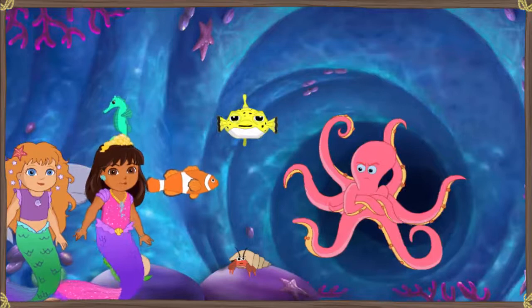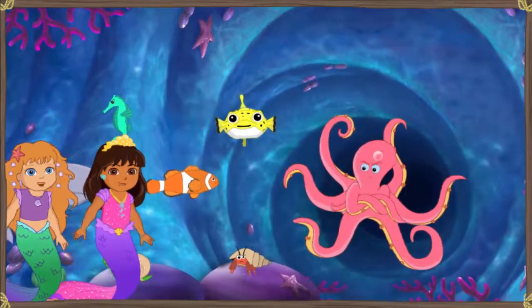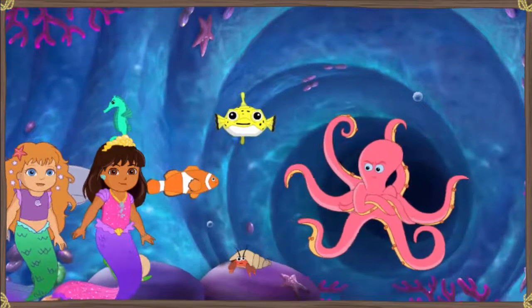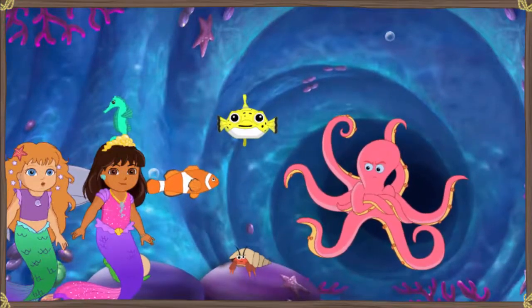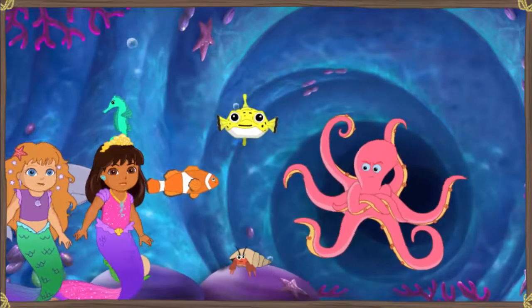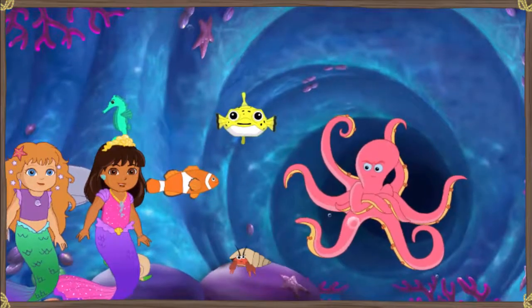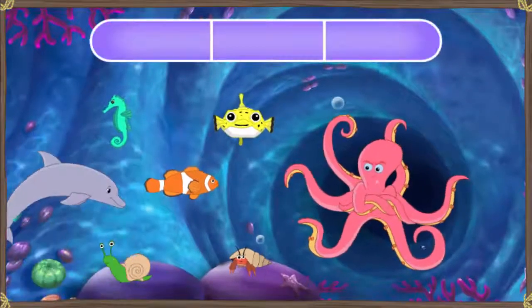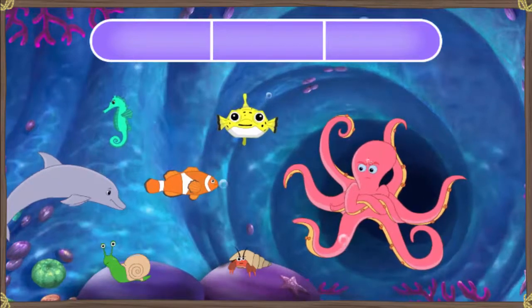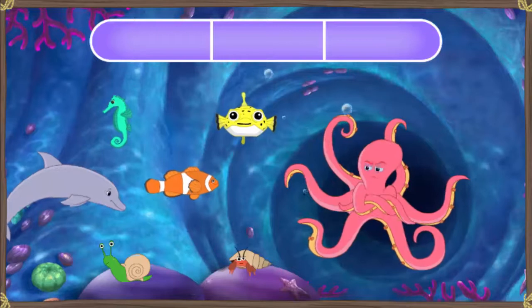Uh-oh! An octopus guard. It's going to be hard to get past all those arms. Dora, the octopus guard loves to dance — when he dances, he moves his arms and then we can swim past. Buena idea! Our sea creature friends can help us make a song to get the octopus guard dancing.